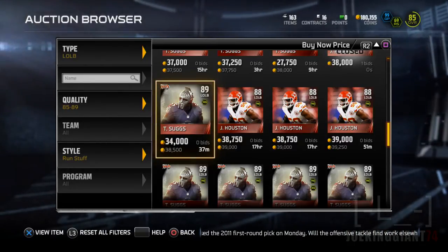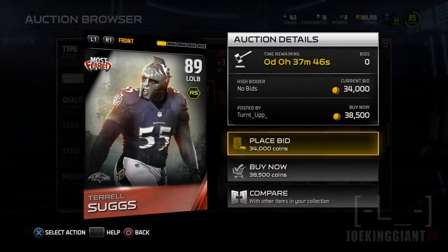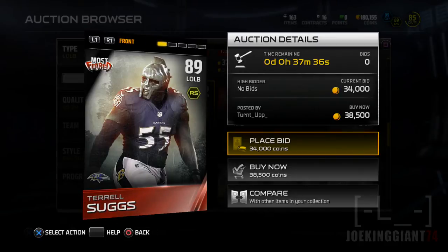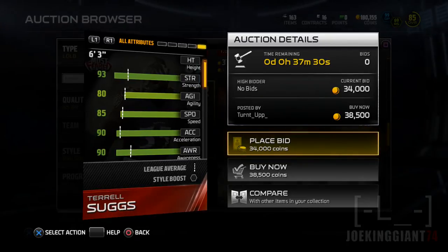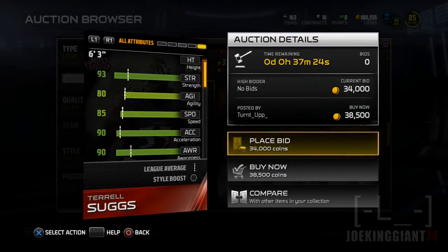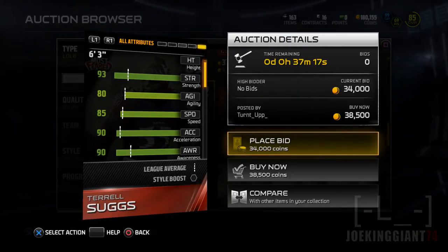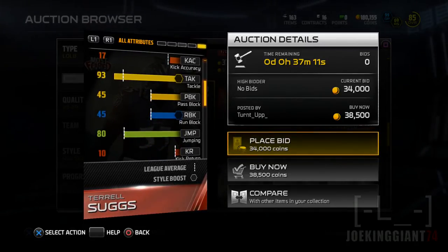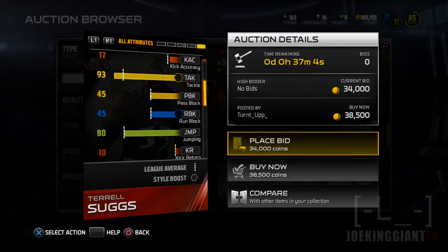Moving on to the skills, we're starting off with Tyrell Suggs. He's pretty smart — he can read those runs. He has 90 awareness, which means he's going to be stopping those counters and reading plays. He has 90 acceleration, so this guy's going to launch like a torpedo if he sees a run. Another impressive skill is tackling — he has 93 tackling, which means he's not going to be easily broken off if he catches you. That's good about Tyrell Suggs.